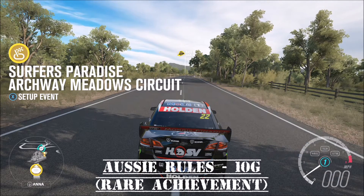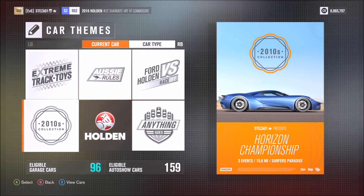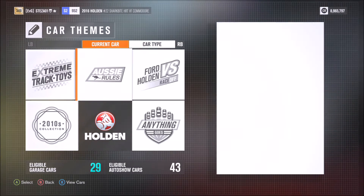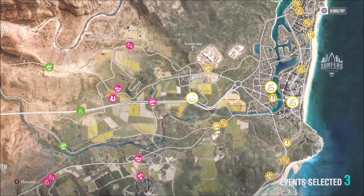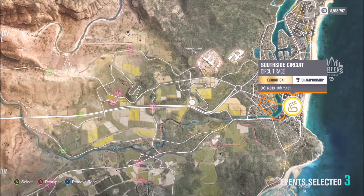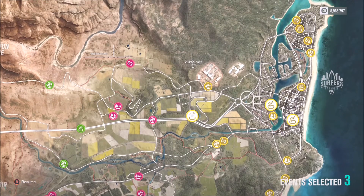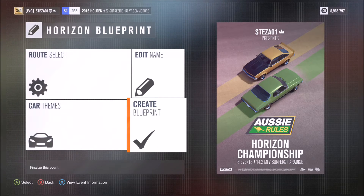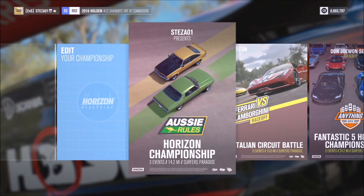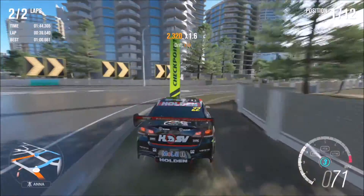The next achievement is called Aussie Rules — the first rare achievement worth 10 Gamer Score. All it requires you to do is set up a championship of three races using just Australian cars. In the blueprint I've selected the one that says Aussie Rules, as it's just Australian cars. You can pick whatever routes — I picked three circuit races across Surfers Paradise because they're easy. You can lower the laps too, it doesn't matter. You unlock this achievement when you complete all three races. I won the championship and all three races, getting 60 points. I used the Holden race car, but it's a piece of piss.